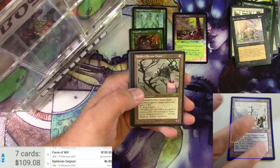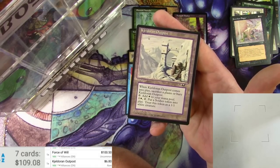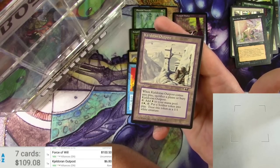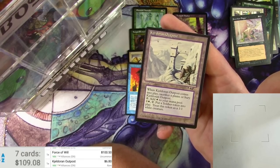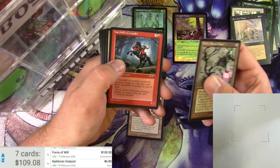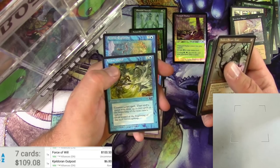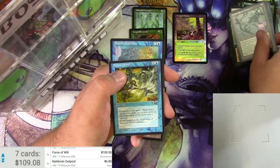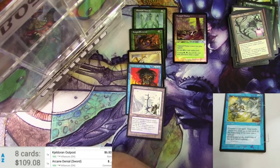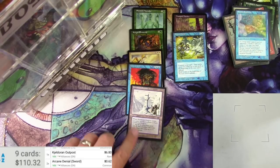Keldoran Outpost is the rare — it's six bucks. When it comes into play, sacrifice a Plains or bury it. You can tap to add white mana, and pay one white and tap to put a 1/1 white Soldier token into play. Also got Steam Beast, The Crusader, Escort, and Arcane Denial — actually pretty good. This is the sword version; the axe version is worth a bit more, about 62 cents. Pulling that one and the Explorer's Axe. Need to get a sleeve for my Force of Will at least.